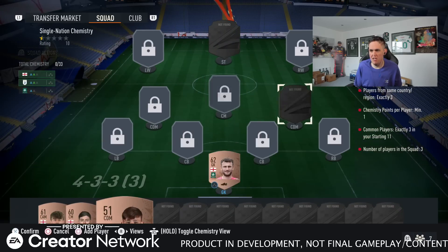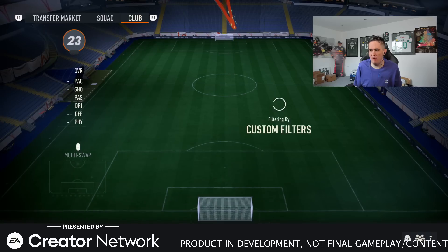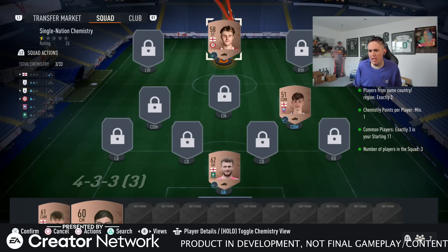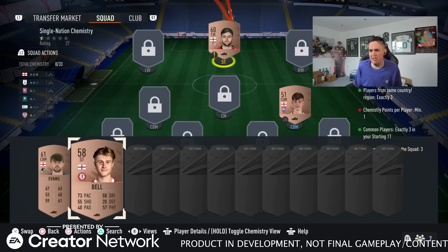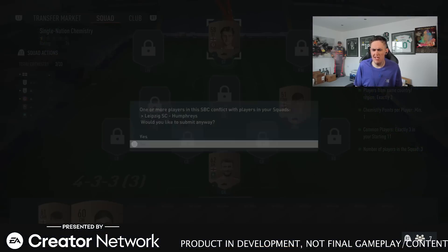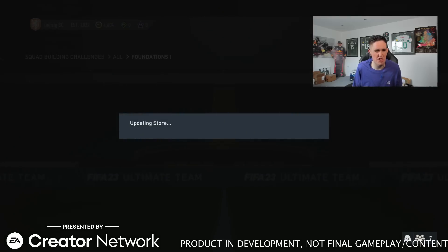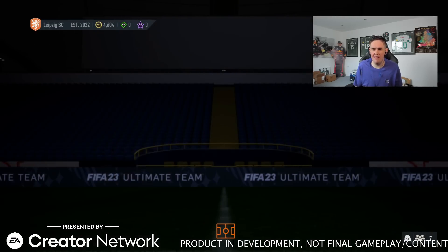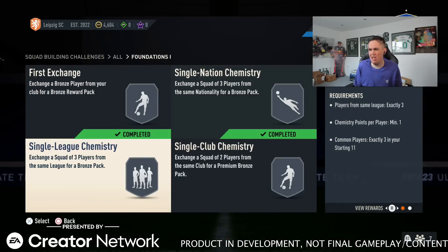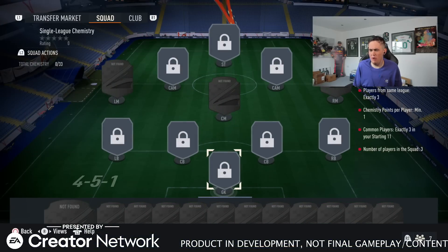We've got to put Burton in. If we put Humphries in, I do have an English striker. They all get one point — but if I throw a CAM in there, he would get no chemistry because he has to be in the exact position. So if they're in the right position, I believe they get one chemistry point. Now we've got single league chemistry — players of the same league, exactly three — so it's nothing to do with nations.